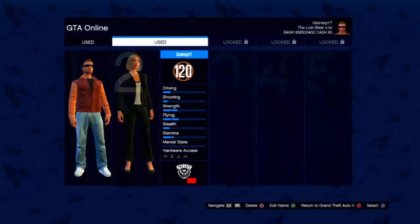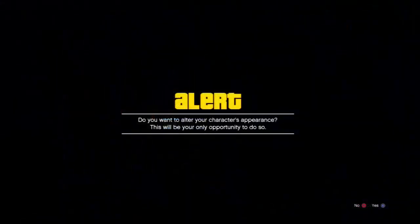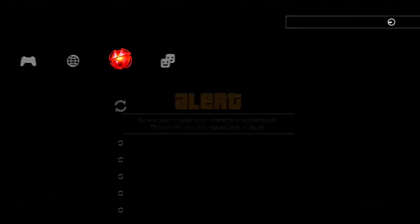Once you have it at level 6, press Start, Online, Swap Character, and you will be at the character select screen. Then click on that second character that you have gotten to level 6 or higher. You will be prompted to a message asking if you'd like to alter your character's appearance. From here, you just want to wait on this message and somehow get offline.